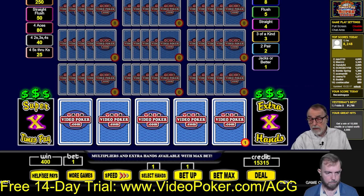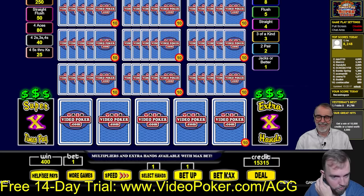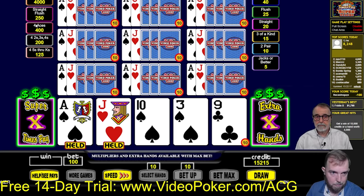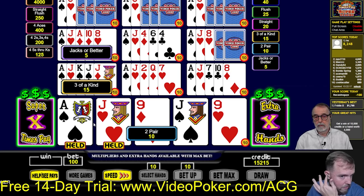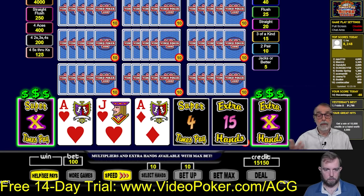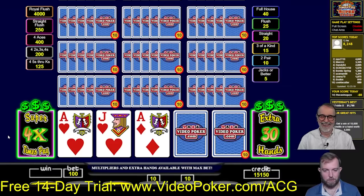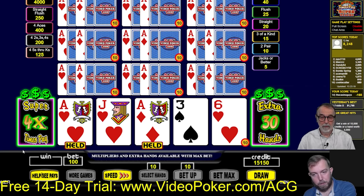This is Bonus Poker — not Jacks or Better. You get a bonus for quads: 2s, 3s, 4s, and quad aces. The strategy is almost exactly the same as Jacks or Better. This is an 8/5 Bonus Poker which returns basically 99% — you can find this in a lot of casinos. Oh, here we go — four aces! And 30 extra hands — the maximum! We got all 30 with aces. With a 4-times multiplier and 30 extra hands, we're playing 40 hands total with a 4-times multiplier.